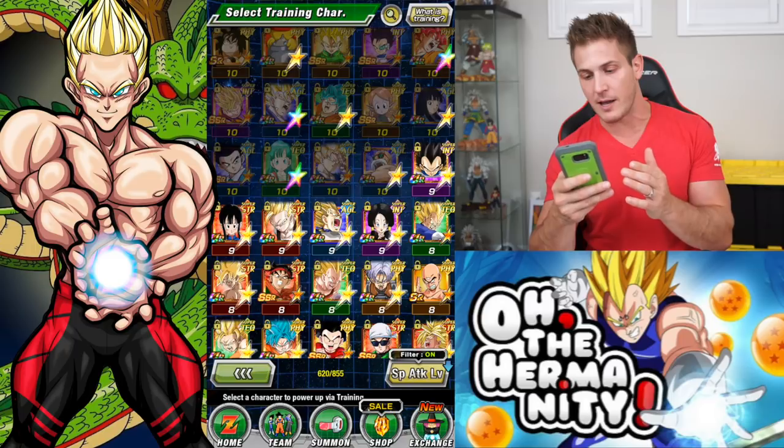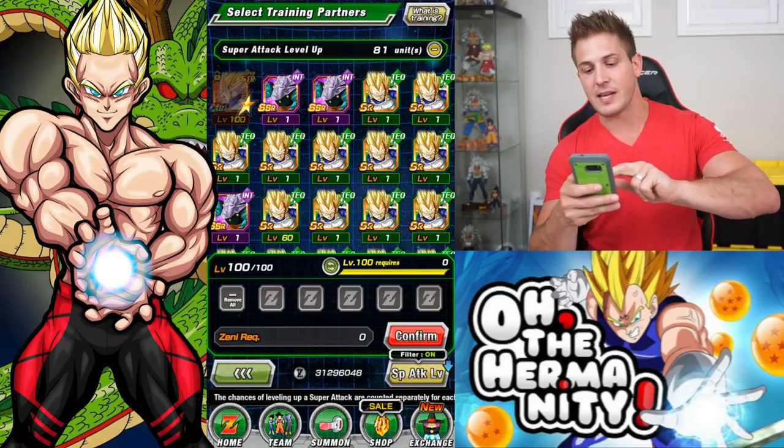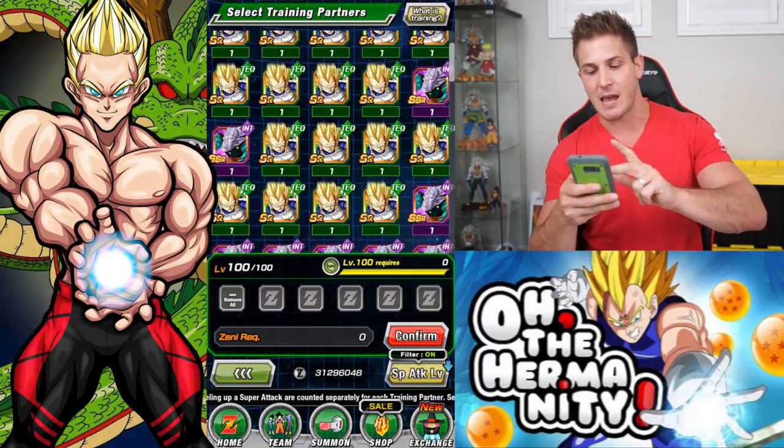But why waste Elder Kais when you can boost his super attack without having to use them? So let's go real quick. Let's click on him. If we go into training and we click on training partners, as you can see I have a lot of these Vegetas because I've been saving them up.